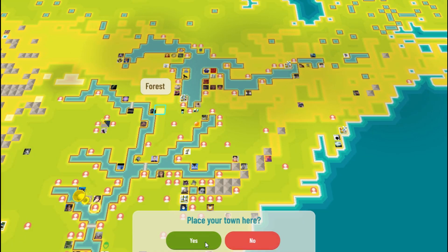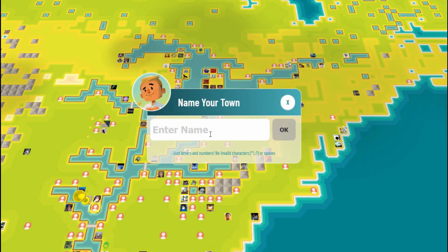To succeed in Townstar, you need to make gasoline to survive past the initial 40 you are given when creating a new town. I am going to use a forest tile to start since they are plentiful. There are mountain, forest, plains, ocean, river, and desert tiles, and each has its own advantage.